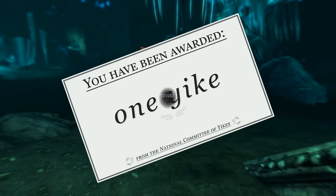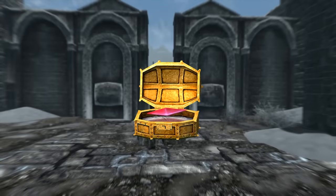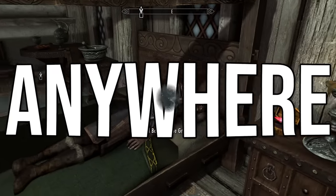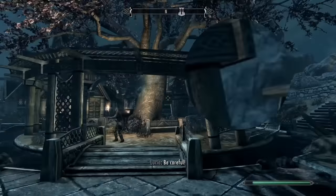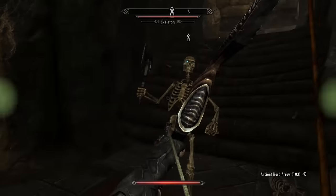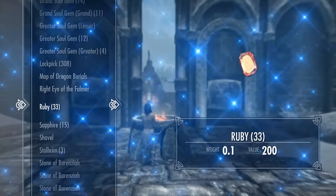That one is bad, but No Stone Unturned is an even worse collect quest. If you find one of the Stones of Berenzia, the quest will start. Simple goal: find 24 of these stones. The problem is they can be anywhere in Skyrim and are completely unmarked. That means you either carefully scour every inch of every city, dungeon, and random location in this massive game, or look up a guide. And even with a guide these things are a total pain to find, and the reward — a permanent ability that increases your chances of finding gems — is not worth the effort.